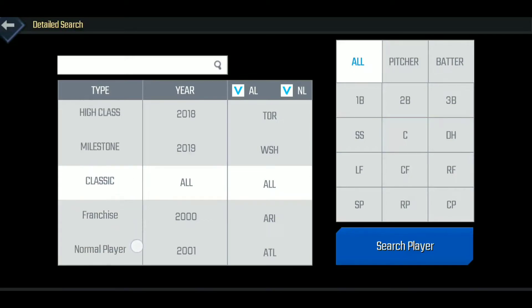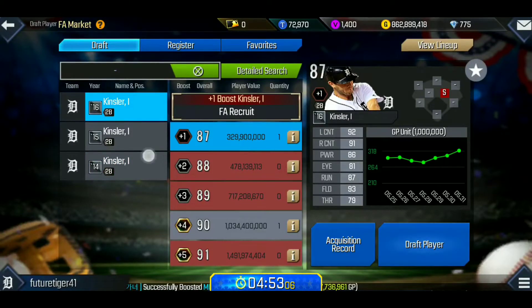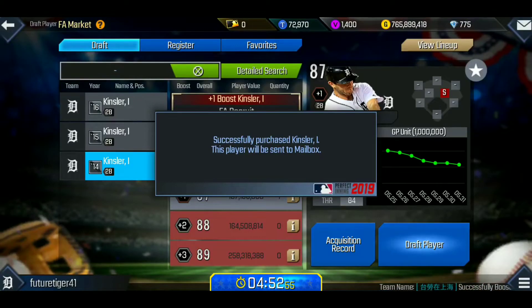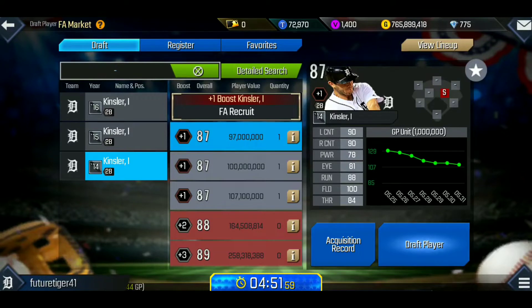Now I'm going to look for a second baseman. I'll start off with the WAR card because WAR cards give you a great bang for the buck. Ian Kinsler pops up — I feel like he's a great player for the second base spot. Even though this is an older 2014 card, he really excelled in Texas. He's in his older years now, but still a great pick for second base.